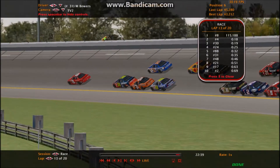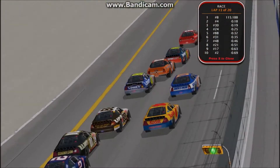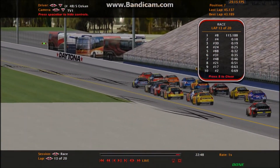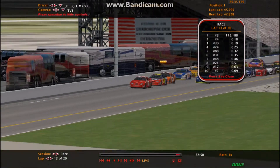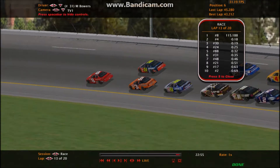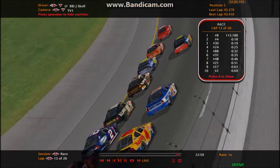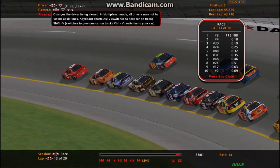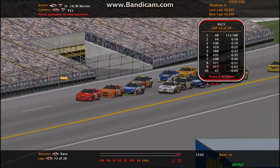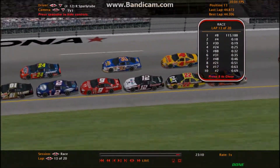Bowers right there, the 48, the 88 cut down to the inside lane. We continue under green. The other guys who we haven't seen up front yet — Alexander Rowe and Raymond Fisher are also coming up here.